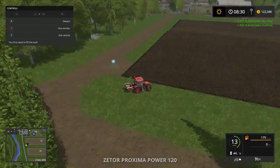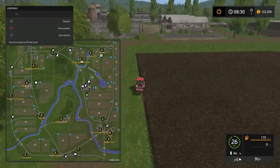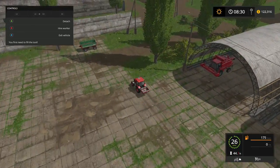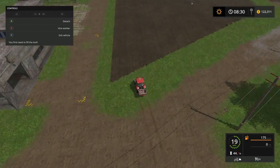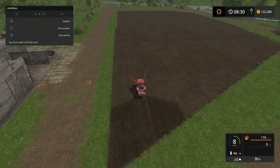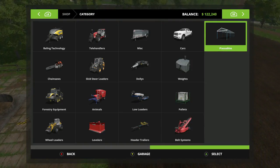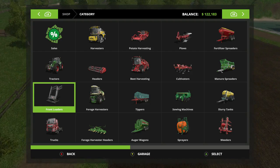Let's take this boy right here over to Field 14. And we've got to get started fertilizing so we can get time fast-forwarded and maybe get a harvest done this episode, but I don't think we'll get close. I got the cruise set. Now let's see how fast he goes. Let's go to our market shop - we'll need a planter and a tractor.